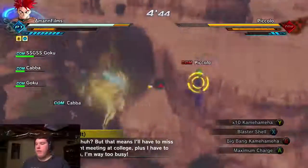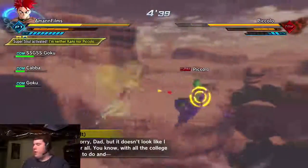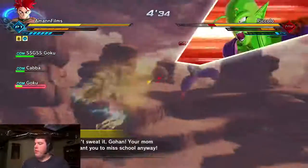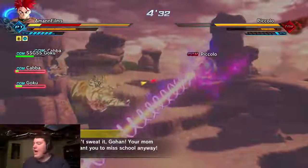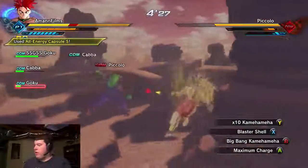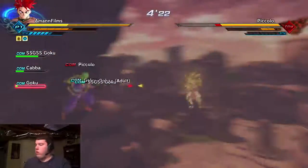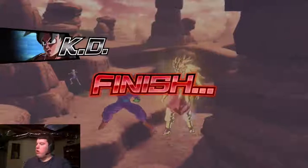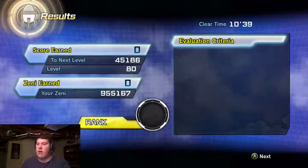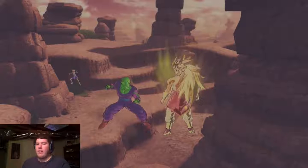Now I'm going to take on Gohan - oh no, block. That was Special Beam Cannon. I'm not gonna use my ultimate because I know it won't reach. Let's finish it. Kaba's almost dead - let's restore his health. I kind of failed that one. I think I was supposed to keep Goku and Vegeta alive, so yeah, that ended up in a failure. I didn't know it was going to be like this.